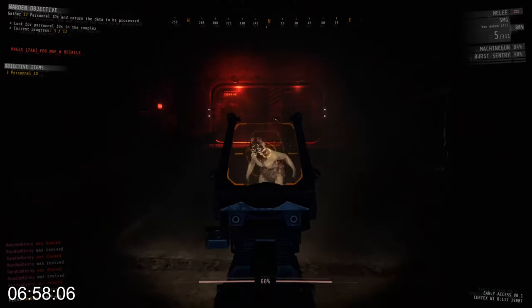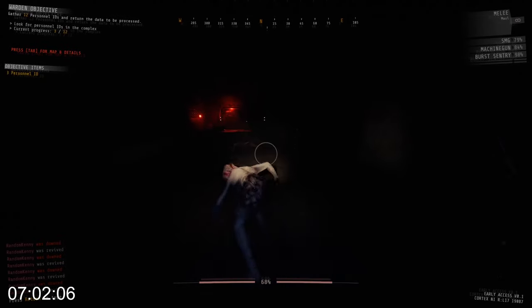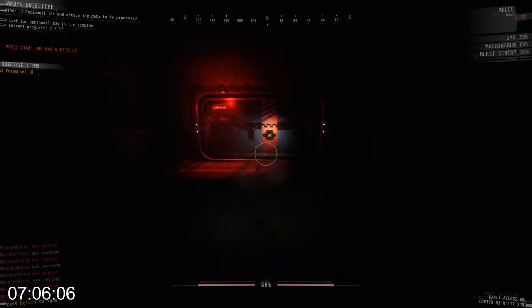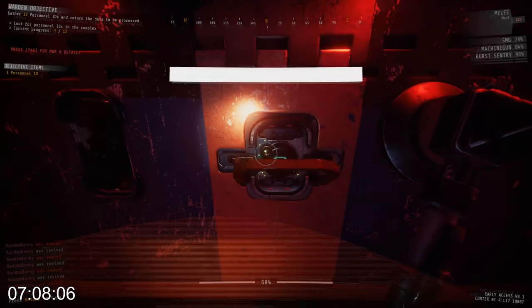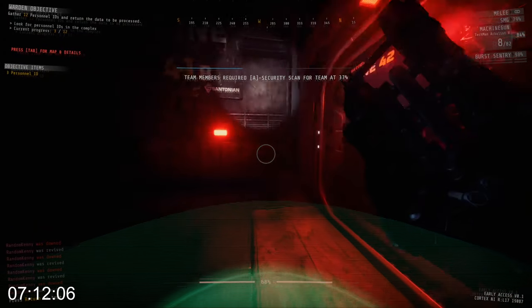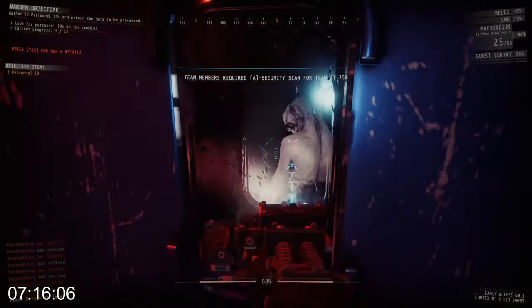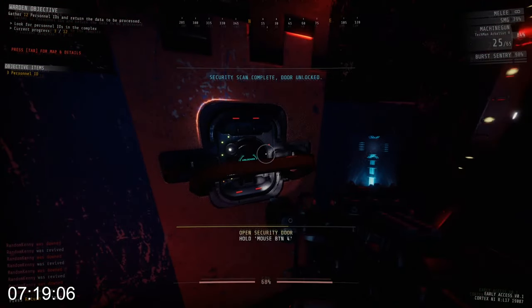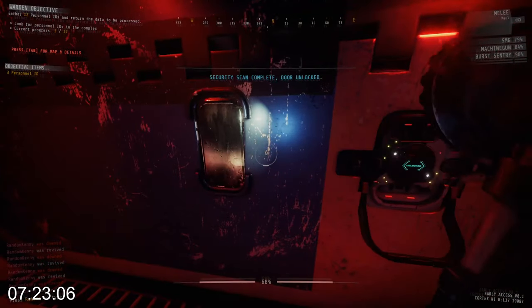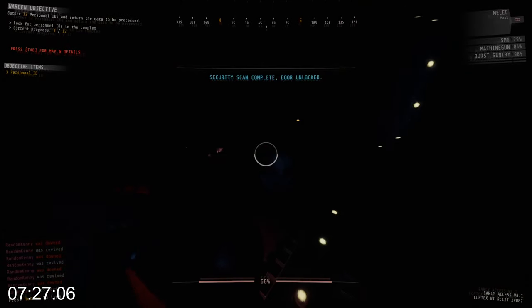Then we're going to go through that big security door to Zone 42. Zone 42 is also a scout zone, which is just fantastic to deal with. But it is split into two areas, an A and a B. This A area is very tiny — the scout can't spawn in there, but what does spawn in area A is just a lot of enemies.